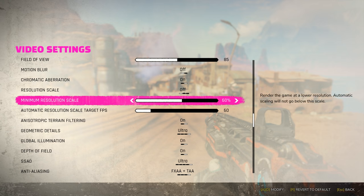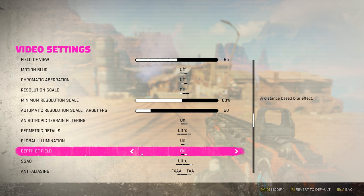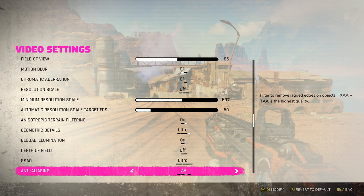First off, turn off Chromatic Aberration, Depth of Field, and change Anti-Aliasing from TAA and set it to FXAA — obviously if your PC can handle all this.